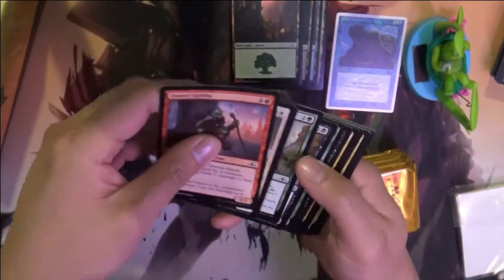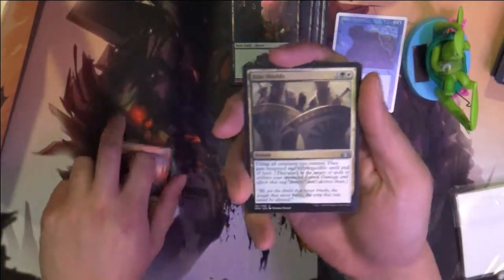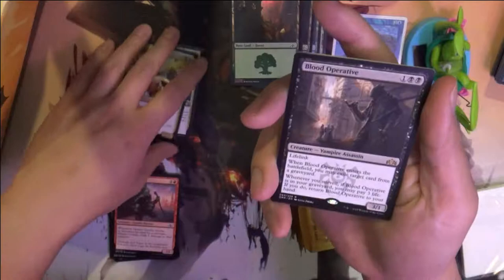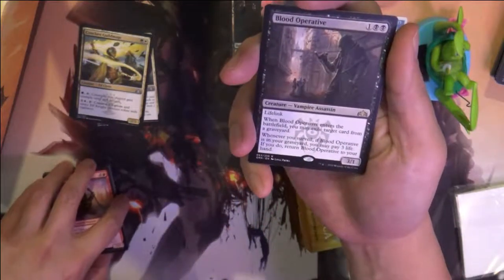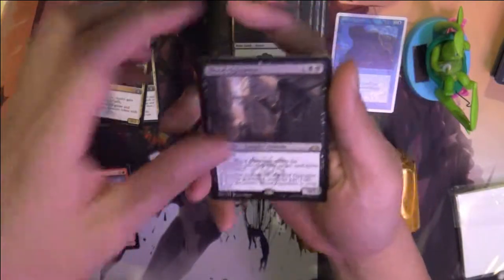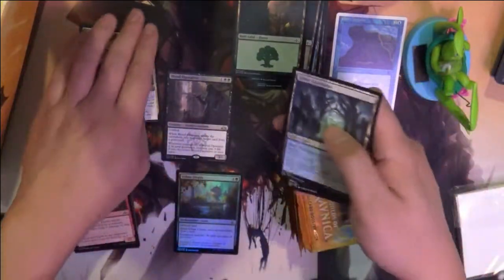So we have ten packs. We obviously have the shock lands again, and there seem to be maybe a couple mythics that are really good, and then the Trophy. The first rare is Blood Operative — lifelink, and on entering the battlefield exile a target card from a graveyard, gain 3 life if you do. Urban Utopia. Guild Gates.